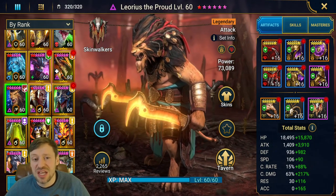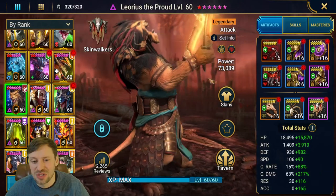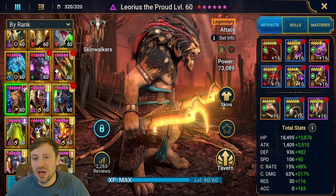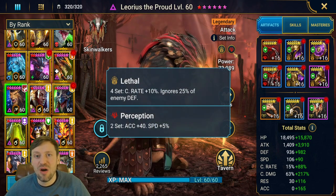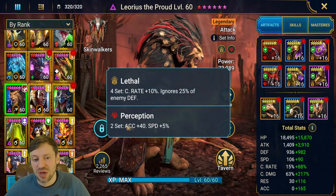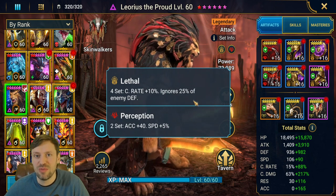He hits so hard, and not just that — he looks really cool as well. He's one of my favorite looking champions in the game; love his double machetes that glow. So what we're going to do is talk about gear, skills, and masteries. First off, you want him in Savage or Lethal, and for the offset you'd either want Crit Damage or Cruel. Unfortunately I didn't have the gear for those stats so I went with Perception instead, but a broken set is perfectly fine. It's all about getting that Savage first to get that 25% ignore defense.